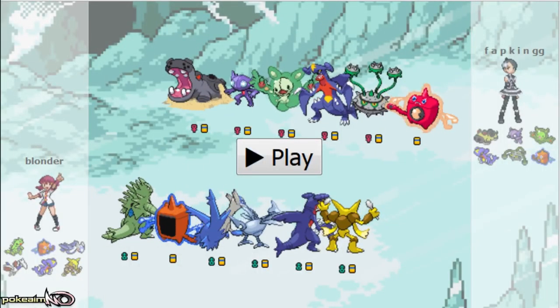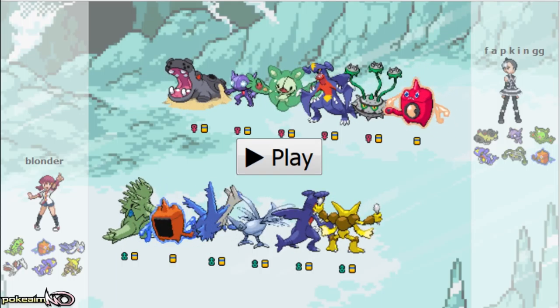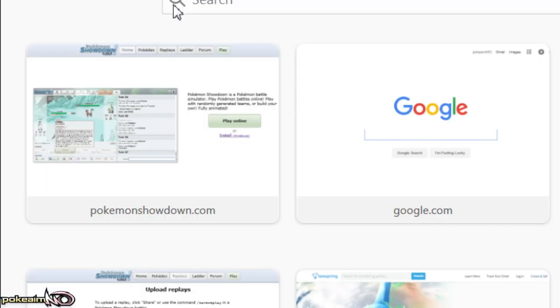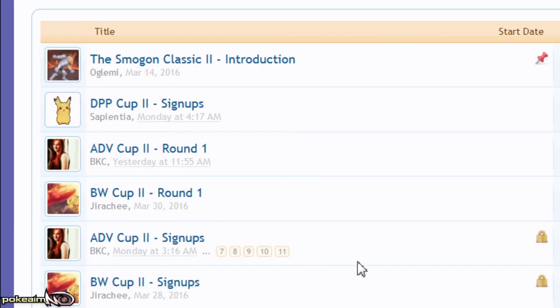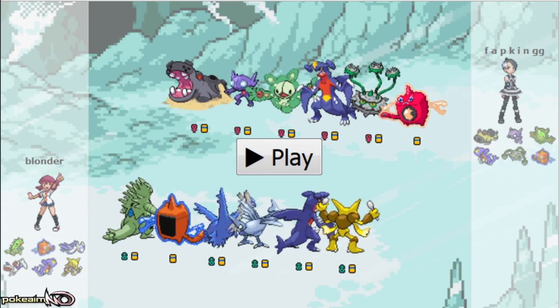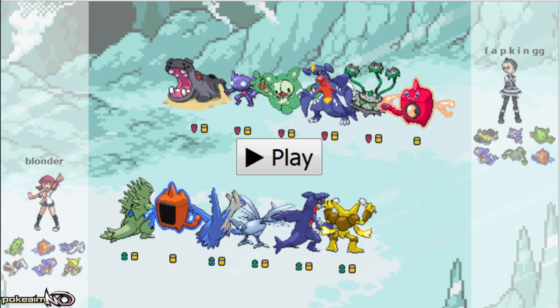Welcome to my Smogon Classic black and white cup round one games. The Smogon Classic is a bunch of tours — black and white, fourth gen DPP, third gen ADV, GSC which is second gen, and RBY which is first gen. You sign up and do a bunch of rounds best of threes, and if you win or get enough points you make it into playoffs and play a best of five versus your opponent.